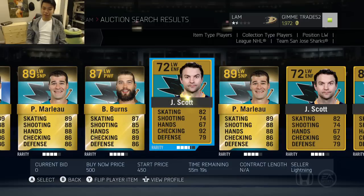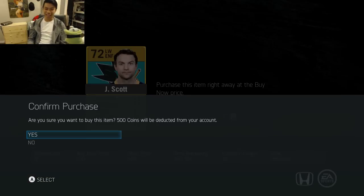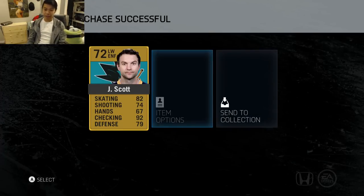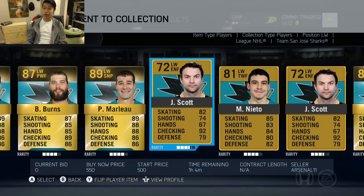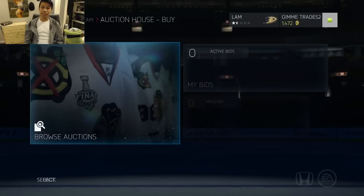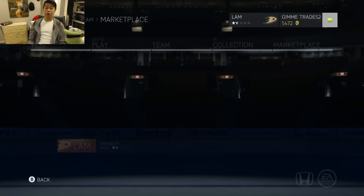We're going to buy John Scott and he's actually not too expensive. I heard some people wanted to price lock him, but John Scott is 500 pucks. I'm going to save the pucks for the next pickup, so we still have a good 1400 pucks plus another 1500 or 1600 left, so we'll have around 3000 by the end of this.